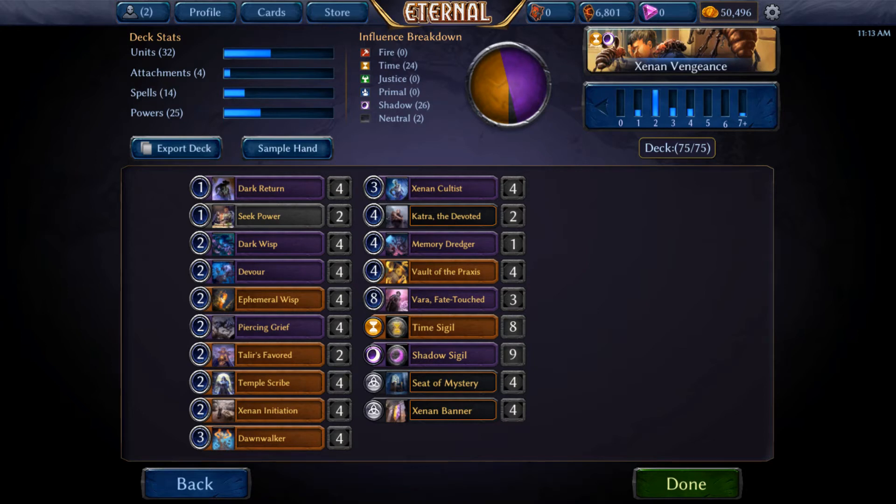This is the evolution from our grief roach list, which I had a previous video on, and it was doing a lot of different things. It had a lot of primal in it as well because it was running Crown, Gorgon Fanatic, and Haunting Scream, and trying to use that with Zenon Cultist. It ended up having too many things going on, I think.